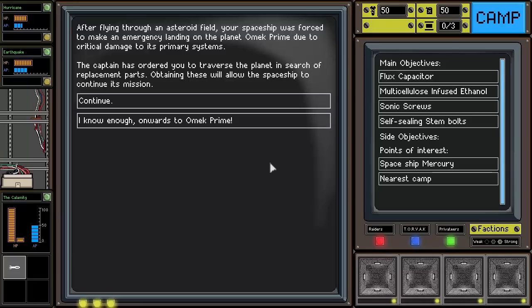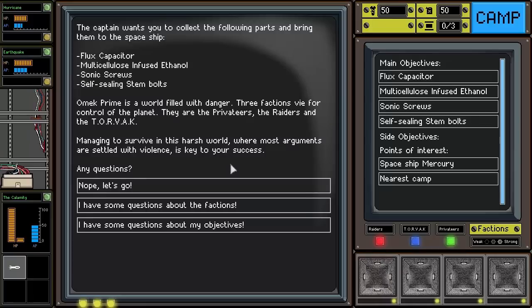Welcome to Convoy. After flying through an asteroid field, our spaceship was forced to make an emergency landing on the planet Omec Prime due to critical damage to its primary systems. The captain has ordered us to traverse the planet in search of replacement parts. We need to collect: a flux capacitor, multicellulose-infused ethanol, sonic screws, and self-sealing stem bolts. Omec Prime is a world filled with danger — three factions vying for control: the Privateers, the Raiders, and the Torvac.